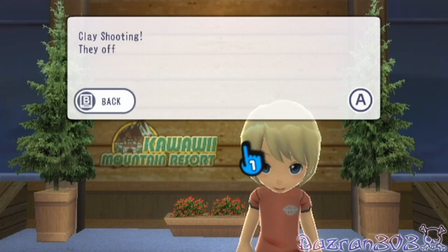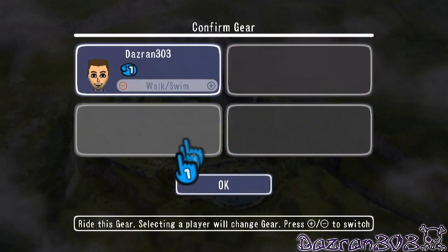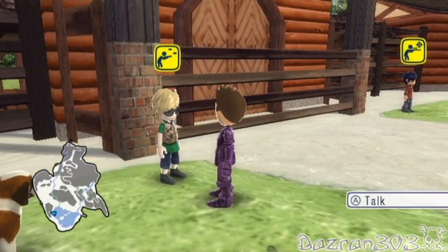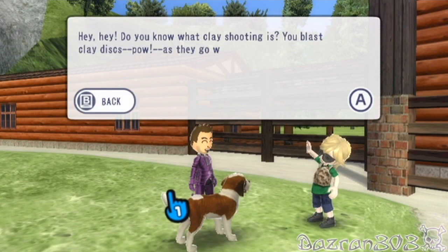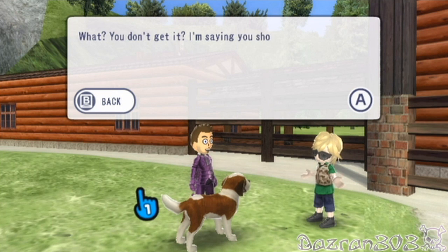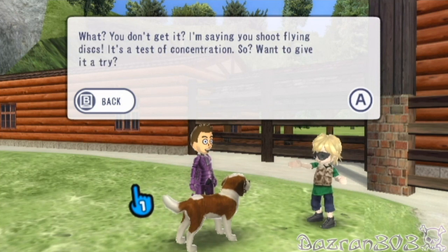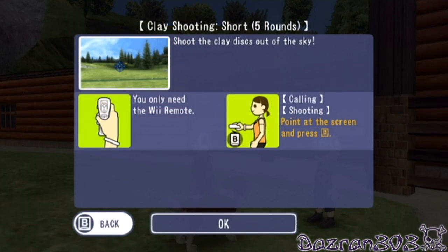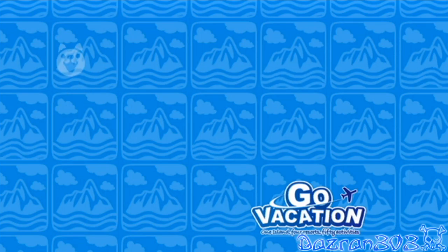For the Kawaii stamp dash, the next one is clay shooting. We're not going to take any mode of transport as we're already in the Eagle Eye Shooting Park. Hey, do you know what clay shooting is? You blast clay discs — pow — as they go whizzing by. Sounds like fun, right? It's a test of concentration. You're aiming with the Wii Remote only. So let's smash some clay pigeons — or clay discs as they're called in this game.